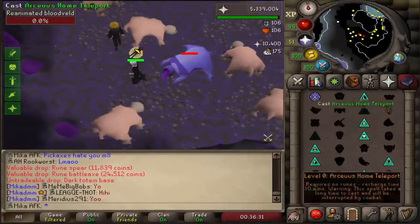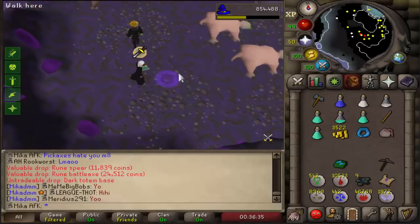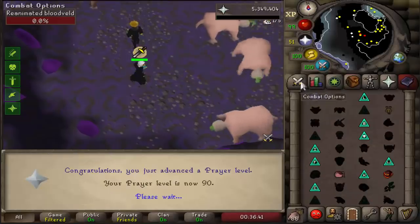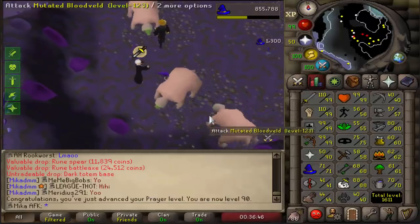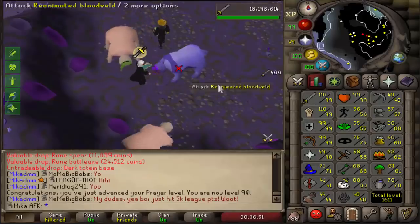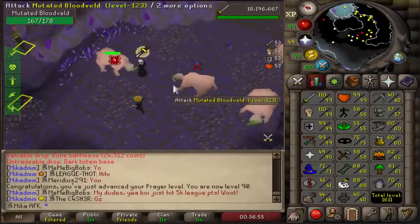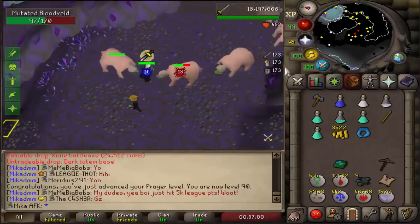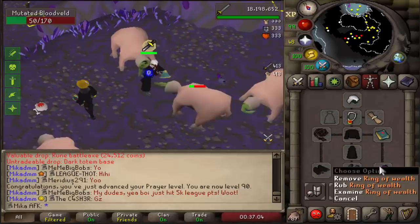Now I'm stacked with nature runes and law runes, which means I'll be getting pretty much infinite Prayer XP. We can expect 99 Prayer probably very soon, and then maybe even 25 million or 50 million Prayer XP throughout the leagues. One more inventory will give it to me - and there we go! 90 Prayer, and we are 125 combat in leagues. How crazy is that? We need to get this to 97 or 98, making us 126 combat.